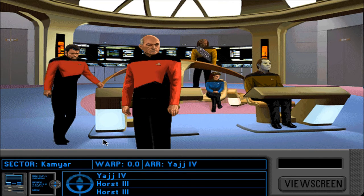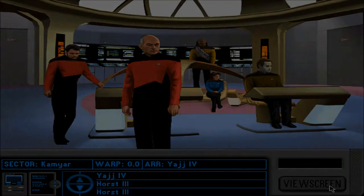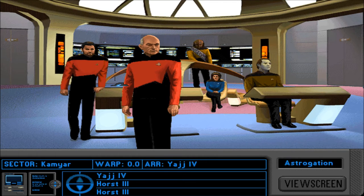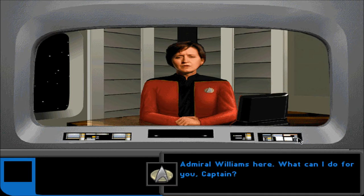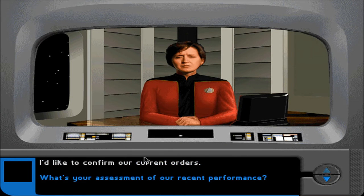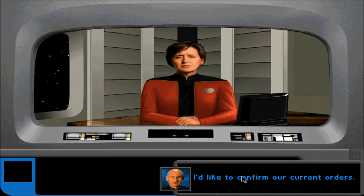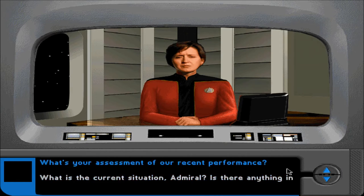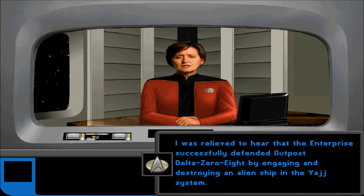Standard orbit — are we there? Are we at our destination? Admiral Williams: what can I do for you, Captain? I'd like to confirm our current orders. Your orders are — I was relieved to hear that the Enterprise successfully defended outpost Delta 08 by engaging and destroying an alien ship in the Yarge system. It was Worf — he did it, I had no idea what I was doing. Lieutenant Worf — he fought with honor.